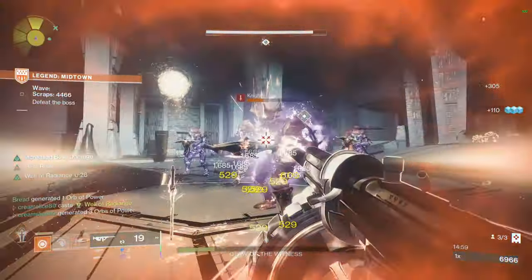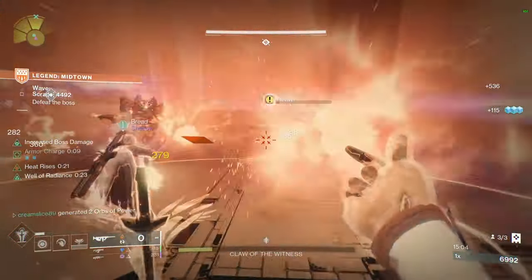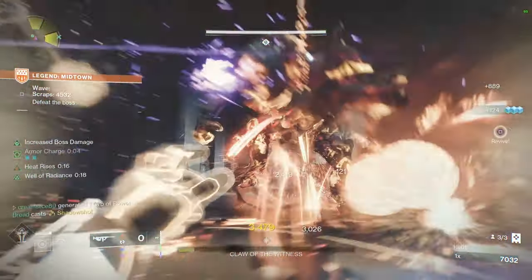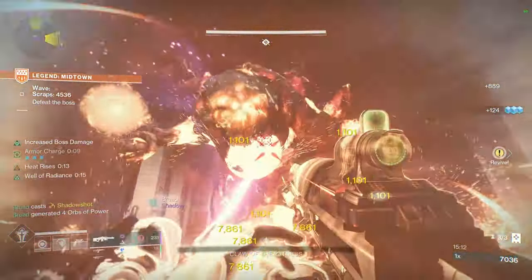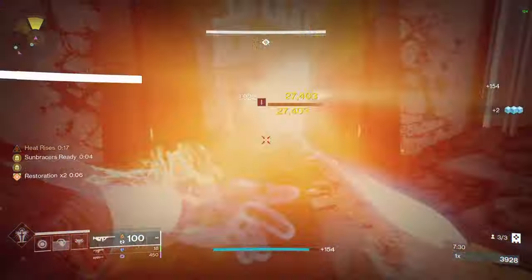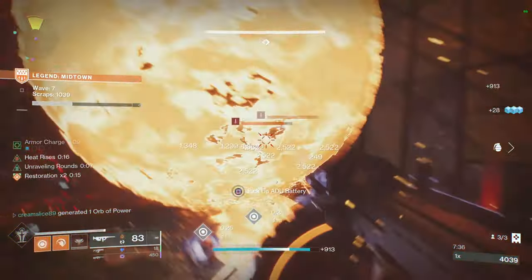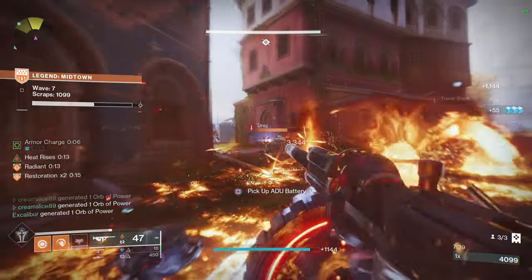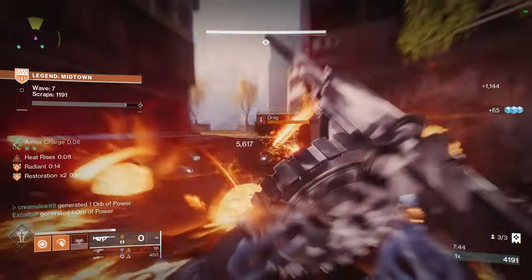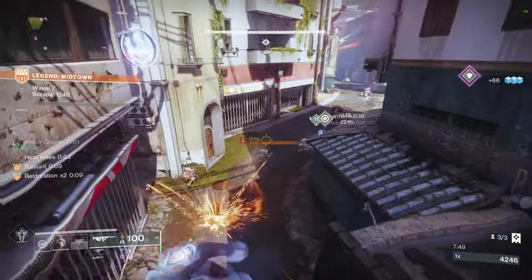I was testing a few builds out in Legendary Onslaught mode. The Threadling builds are cool, Arc is still good, but the cherry on top still has to be the OG Solar Warlock build utilizing the Sun Bracers. I just found this build had so much to offer. When you try to use Sun Bracers effectively in Grandmasters, it doesn't quite pull off because there aren't tons of enemies. But Onslaught mode is where Sun Bracers absolutely shine.